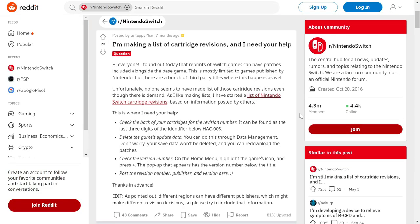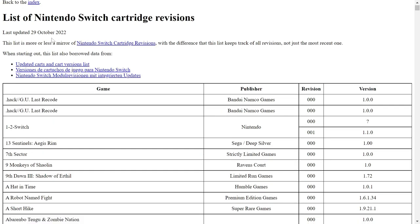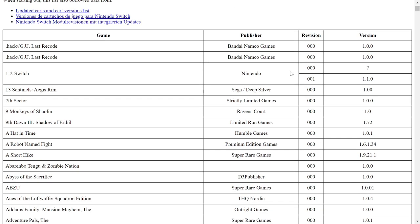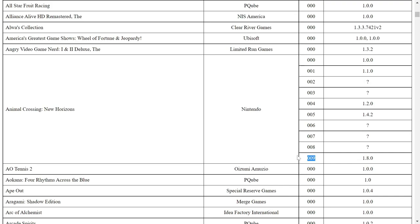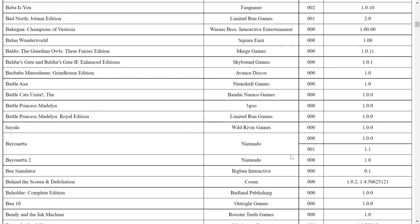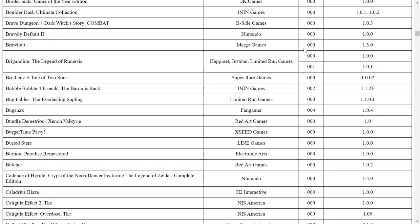So the next question is what games actually have these game card revisions? I was doing some deep searches online to see if someone had compiled a list already, and I actually found something on the Nintendo Switch subreddit. Someone posted that they started compiling a list of various Switch cartridges and what game revisions are on them. This is a great resource and they've been updating the list since the end of October. Just scrolling through the list, you'll notice it's mostly Nintendo published games that have revised game cards, though there are quite a few non-Nintendo published games that have had revisions, which is helpful for those collecting with game preservation in mind.